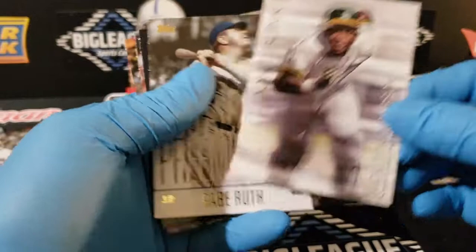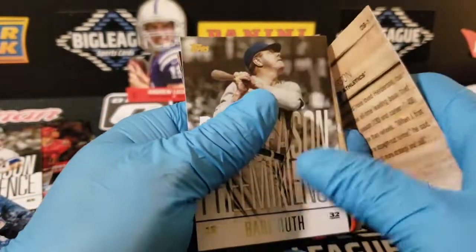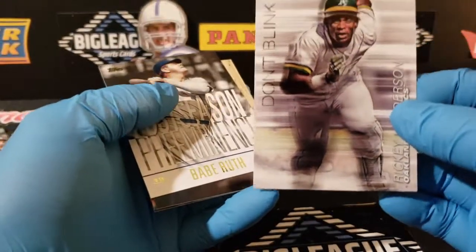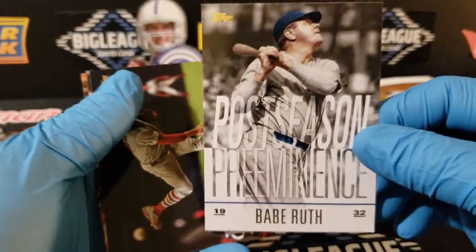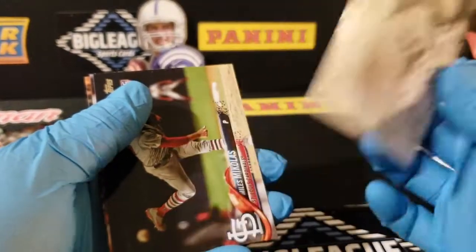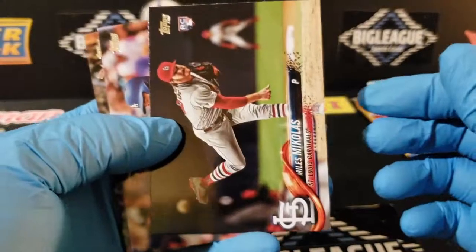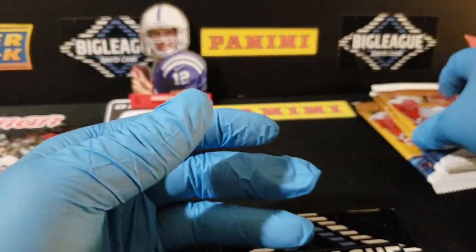Look at that - that's cool. I haven't seen this one yet, is it numbered? No. I do have the Ty Cobb number one - that's cool. Postseason Prominence - the Great Bambino. Pulling a lot of cards out of here that I haven't seen before. I'm gonna open plenty of this product - that's what's fun about it. Three more packs.